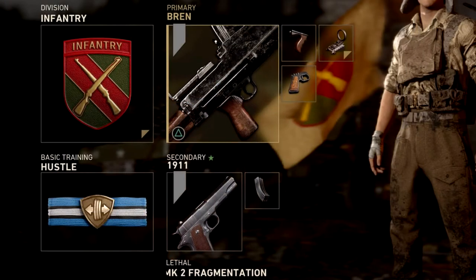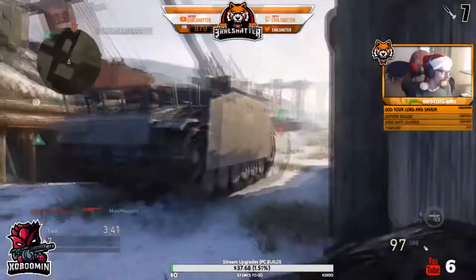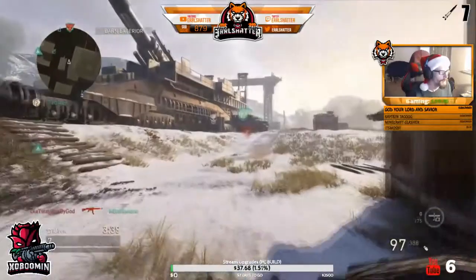We got the infantry division, obviously running the Bren LMG with the grip, quick draw, and reflex. Our basic training is Run and Hustle. We had the 1911 pistol with extended mags — we didn't even need it though. Of course, as we're here to drop the Bren V2, we also have that grenade that you just can't get rid of. I hope you guys enjoy this gameplay. Don't forget to smash the like and subscribe button if you're new.